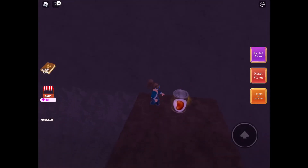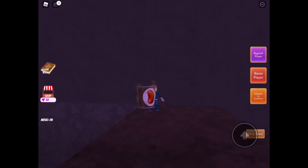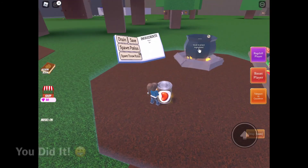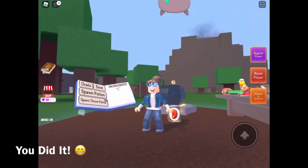Tap it and put it inside the cauldron. That way it could be yours permanently. To get it faster, teleport to the cauldron. And well, that's all to it.